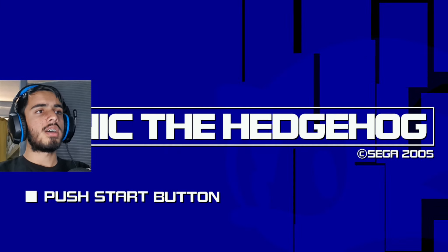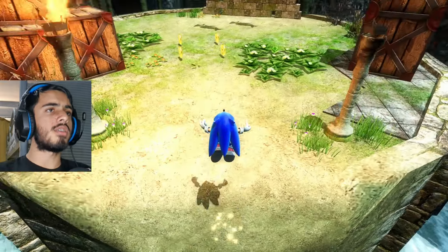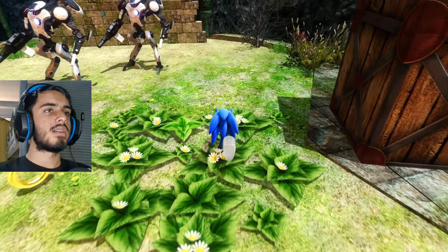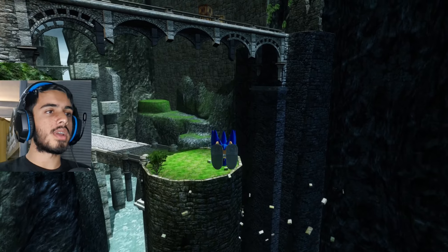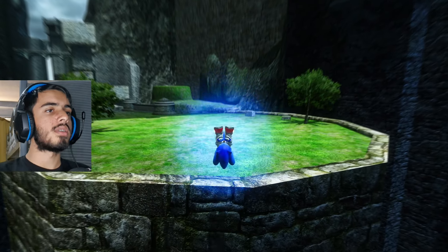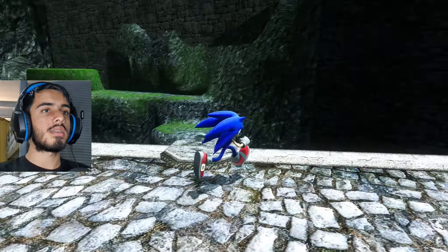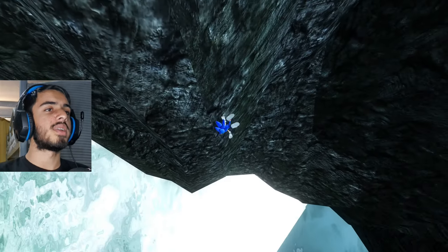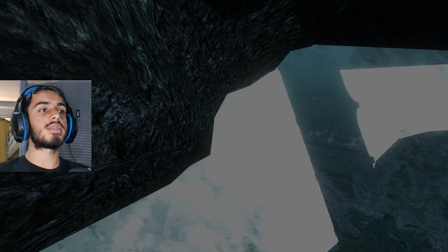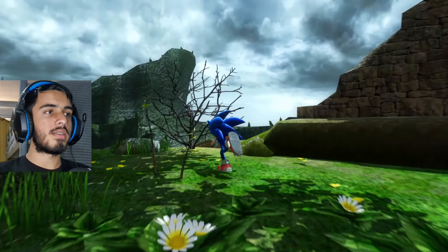I guess we can go for another round — a speed run. Here we go. There's no timer obviously right here but we can still try. We've got no slide or anything like that, it's just running and homing attacking. We can actually go over here — wait, how far can we go? You can keep going. Oh no, we're not making that. Rest in peace Sonic, rest in peace. Don't overshoot — try that again.